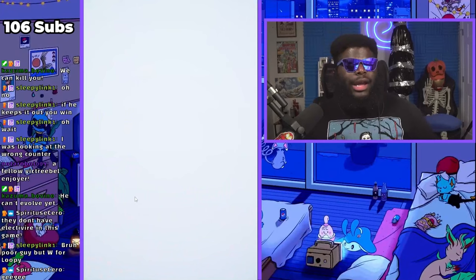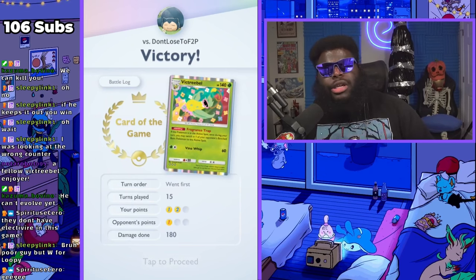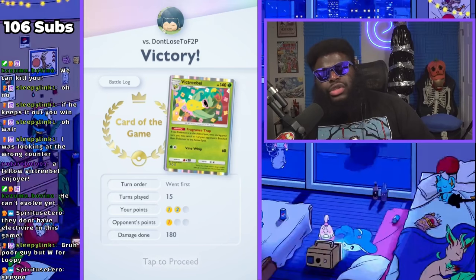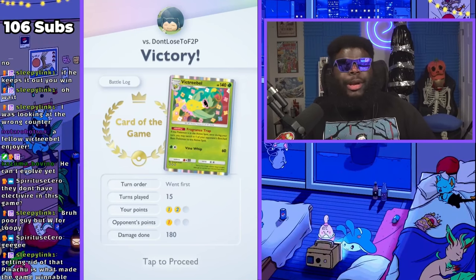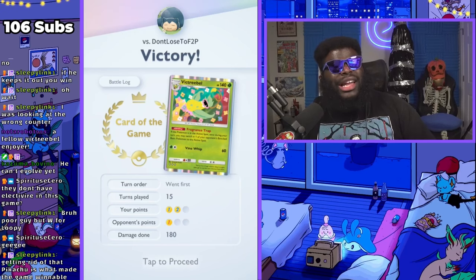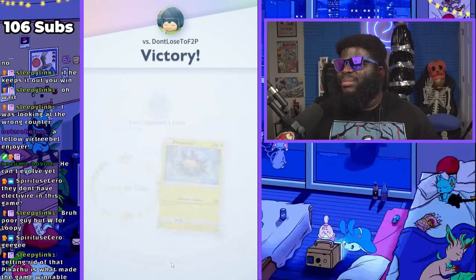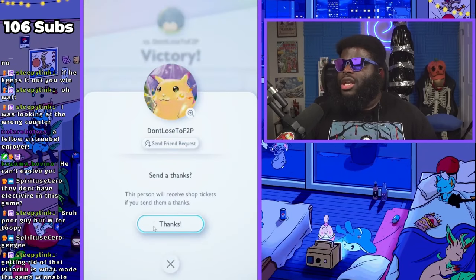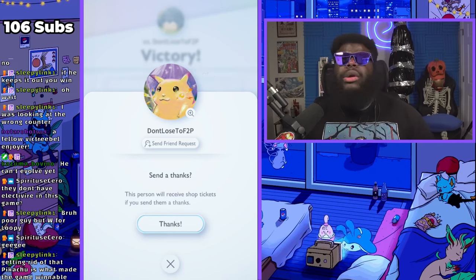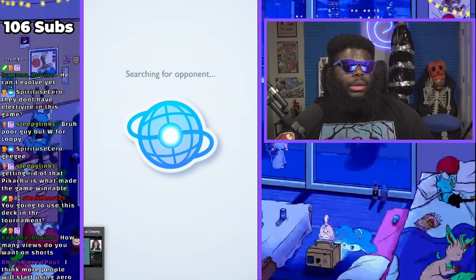There we go — Aerodactyl came in so clutch. He had Pikachu out originally with tons of energy on it, but electric decks have no way to build a bunch of energy unless you're using Magneton. He just couldn't catch back up with that Pikachu, and because it only took two hits from Victory Bell, I just kept bringing it back in like 'no, where do you think you're going?' That's such a good game. Getting rid of that Pikachu is what made the game winnable — it really was. Aerodactyl does pretty well as long as you can pull him.